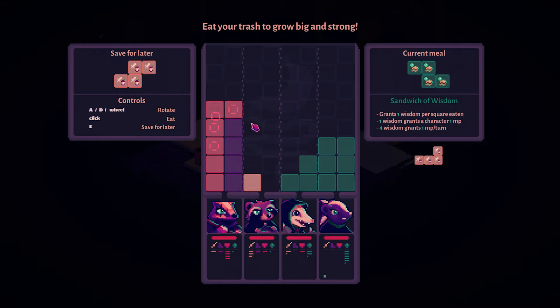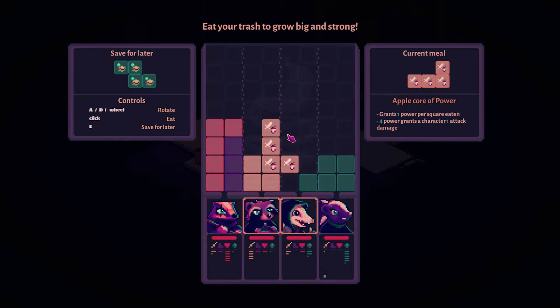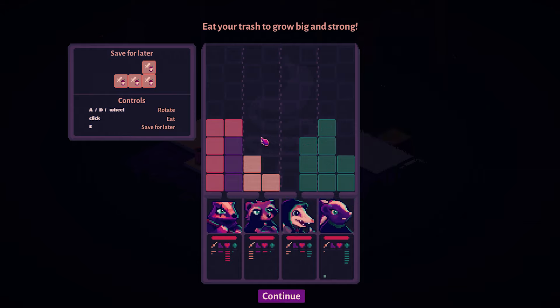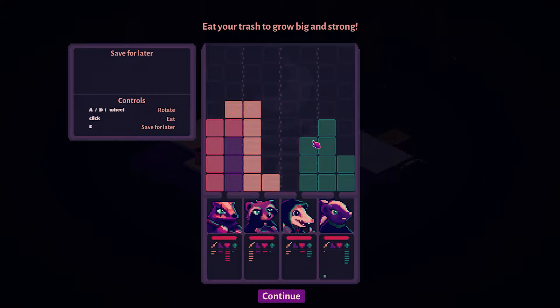I'm going to swap for a second and give health to that person as well. I'm going to place all the damage there so I can give more MP — people benefit from MP regardless. I wish I could give more MP to my skunk. If I do this it'll give everyone a little bit. I'm going to place that there, and then place the damage up here so I'm buffing both the tank and the rogue with more power.